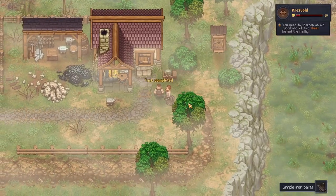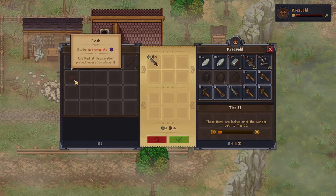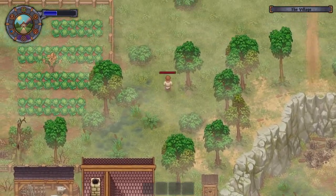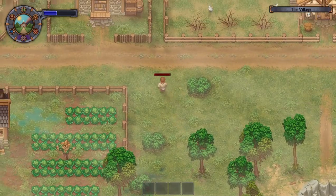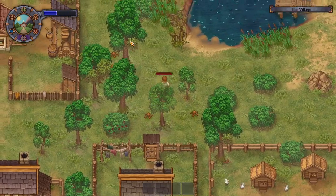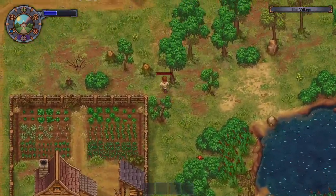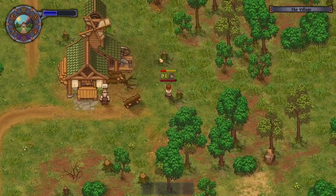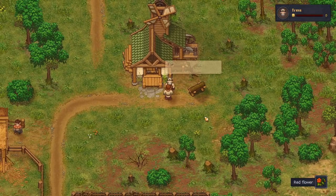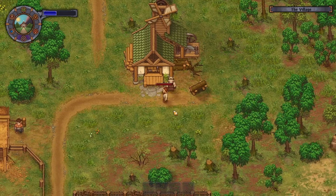Now that we've used the sword for killing the slime, we can sell it — we won't need a sword for quite a while, and that's a lot of money from selling it. The only real downside of selling the sword is that you can't break all of the barrels spread around town, but you get very little material out of them anyway, so you don't really miss out on anything.